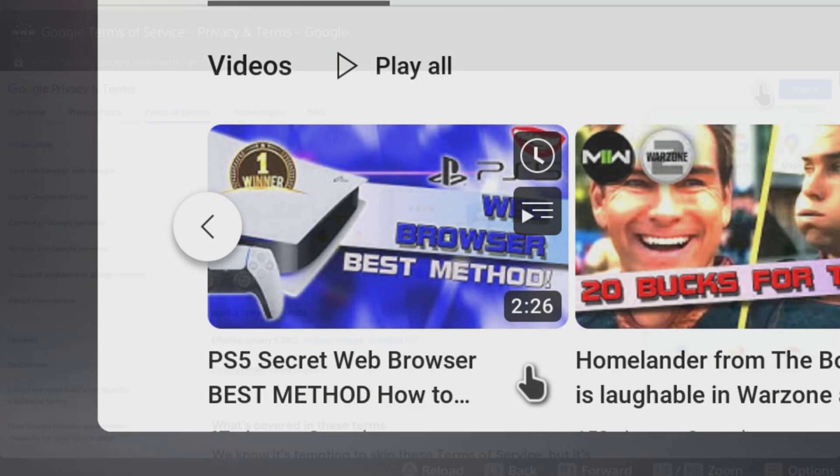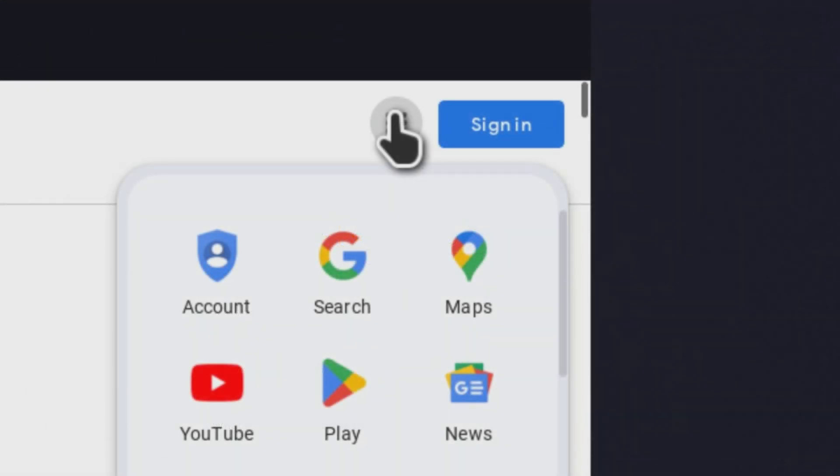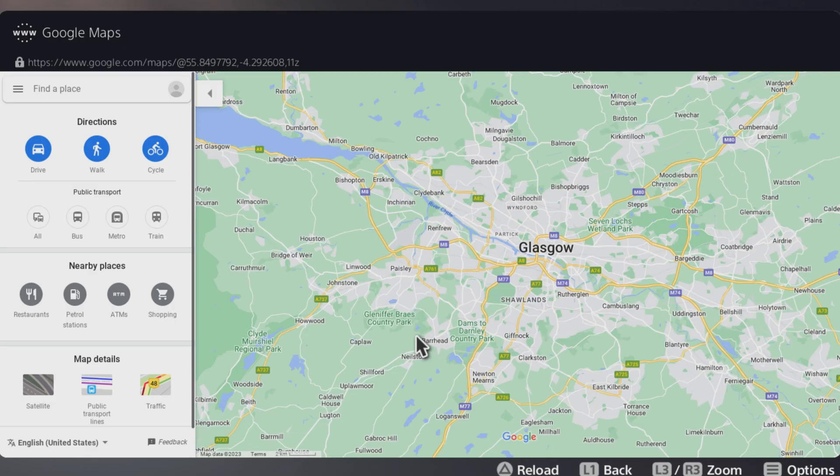We'll just assume you have done that already. If you have, you should be on this page, and at the top right you should see the Google Maps symbol. When you press that, you'll go to Google Maps, and it pretty much acts just like it does on your laptop.